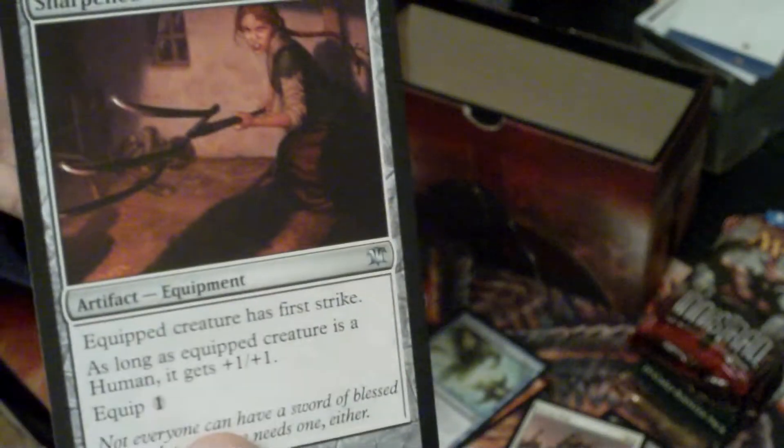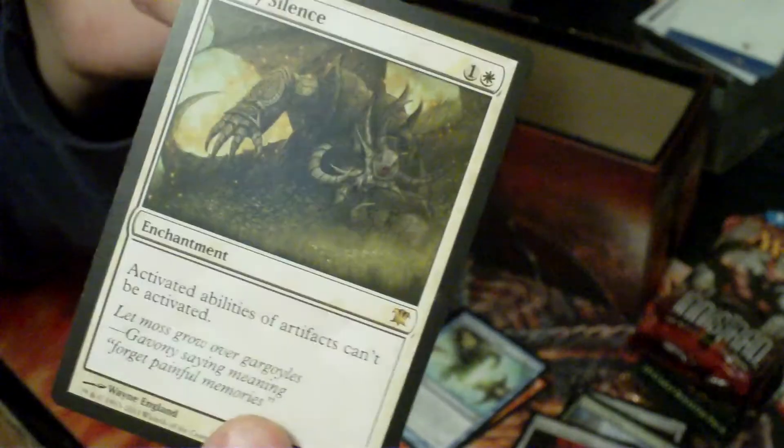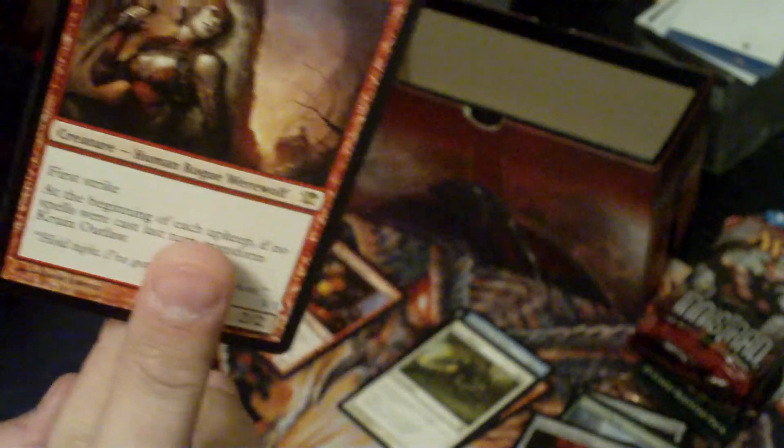Got a Sharpened Pitchfork, a Boneyard Worm, and a Silver Inlay Dagger. And the rare is Stony Silence — interesting rare. It might be okay in EDH. An insert, check card, and a Creep and Outlaw. So now I've got two of them. I had a foil but I think I sent it out in a trade. But I've got a second Creep and Outlaw now.